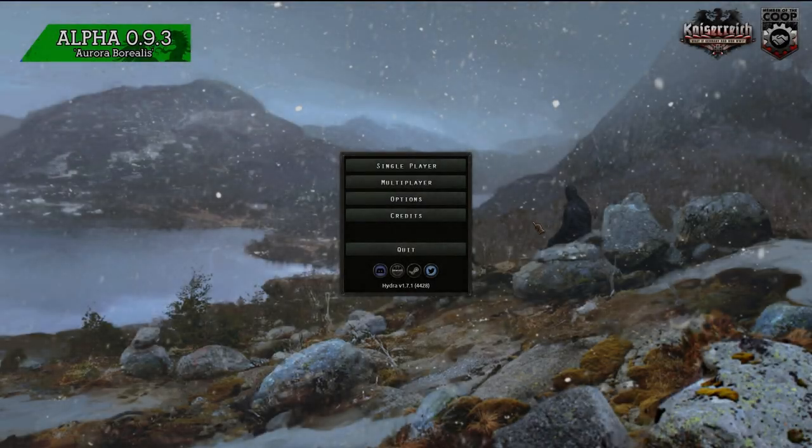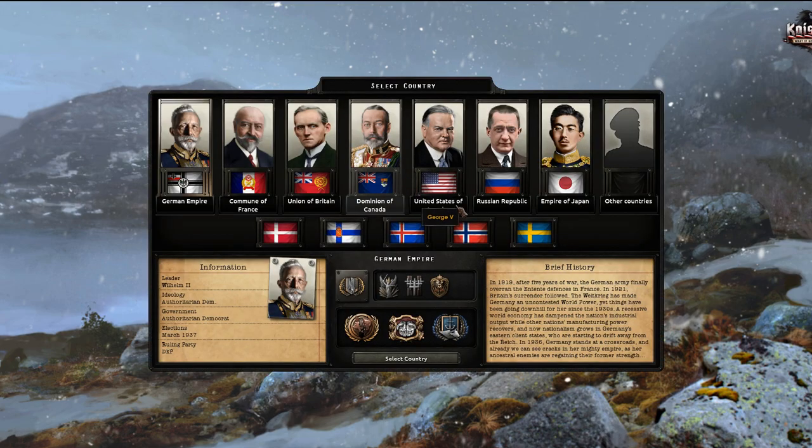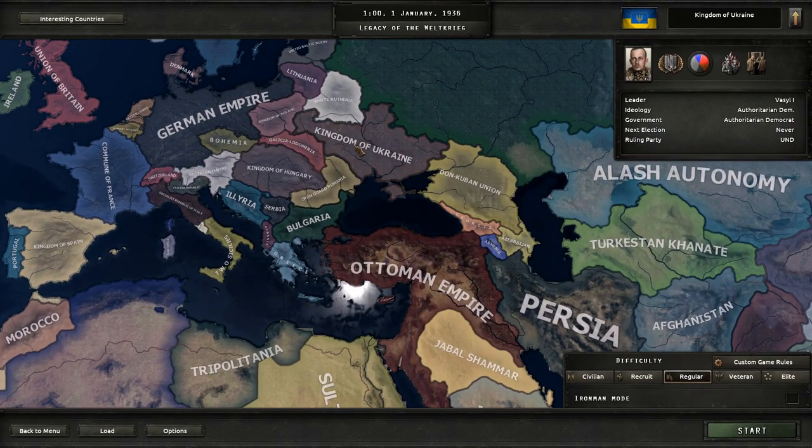Hello everyone, I'm Mr. Mokelover and thank you for joining me here today. So we are starting a new campaign, and of course, in Kaiserreich. And as you can tell by the thumbnail, as well as by the title, we are going to go ahead and play as the good old nation of the Kingdom of the Ukraine.